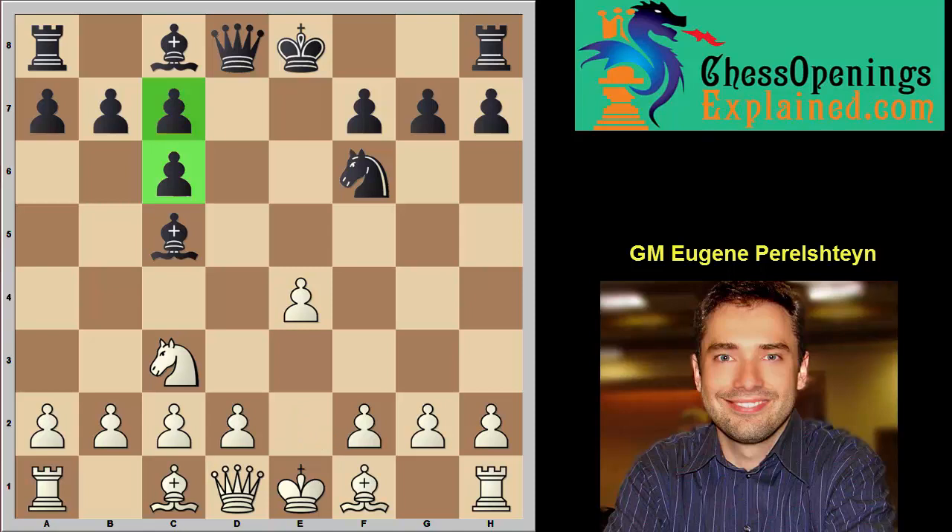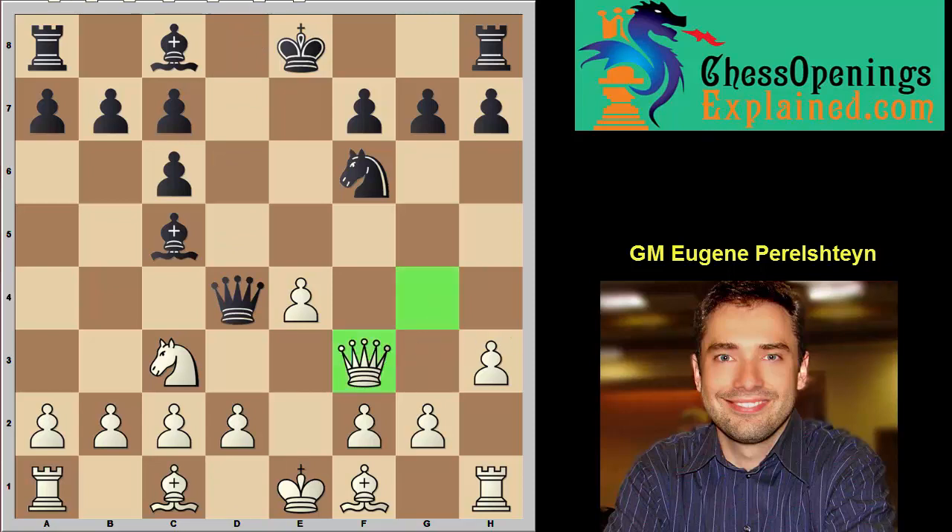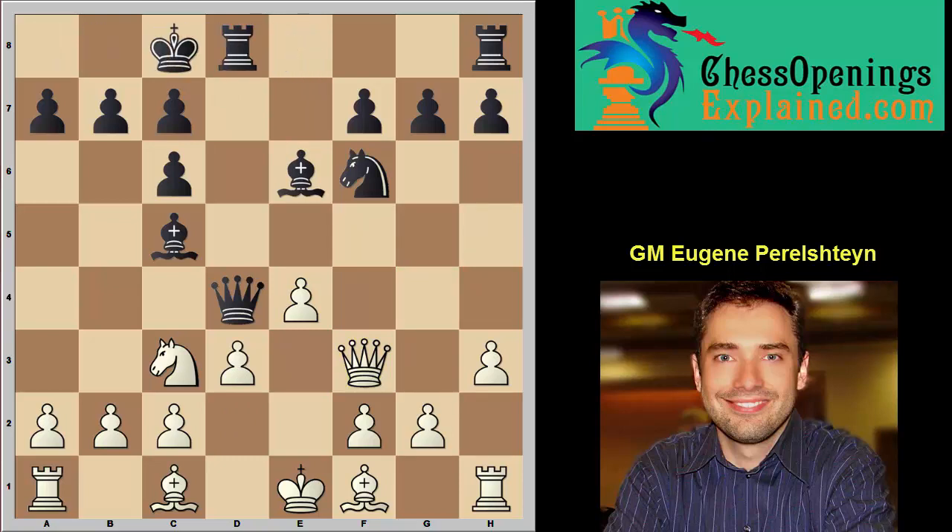The correct and only move here is h3! This is ultimate prophylactic thinking. Qd4, Qf3. Notice how it's vital that the queen cannot be attacked and the knight cannot come to g4. Be6, d3, and you get the picture. You can castle queenside — they castle queenside typically. Then you can play a3 or Be3. There's a tiny trap to avoid after Qb4: don't take the bishop because there's a very powerful intermezzo hitting the rook and the knight and you're basically lost. Can't protect both. Simply castle.